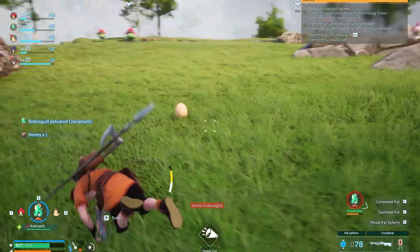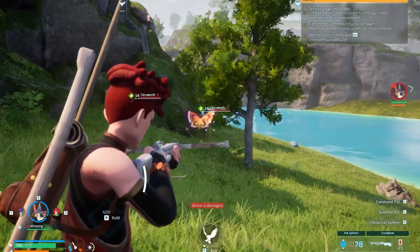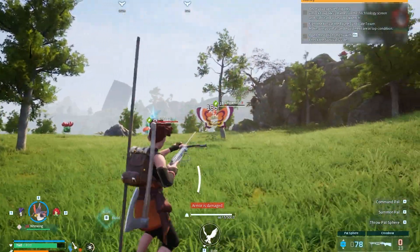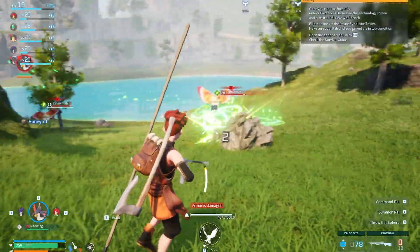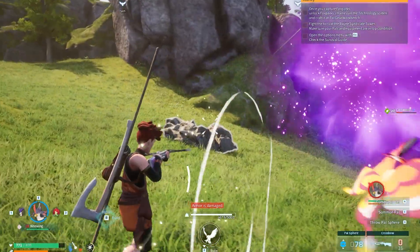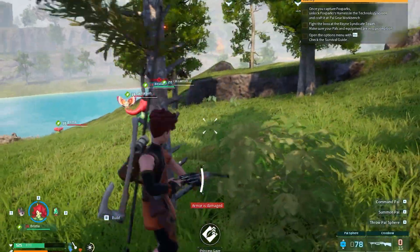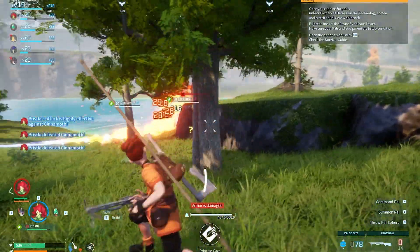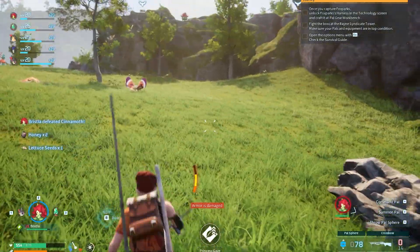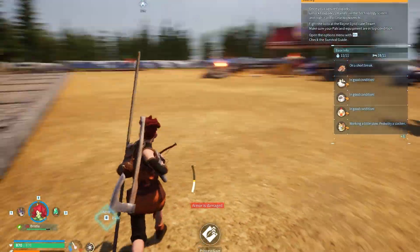Finally one has got honey! The rest will also produce honey. Two other cinnamoths have joined me and I am going to collect honey. One honey collected from this one and the other one will get honey from this one too. That will be a good result. Now I am going to the base to check how many eggs and other items we have collected. Today we will end the video here.